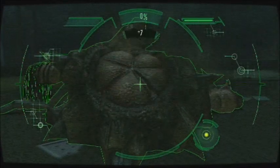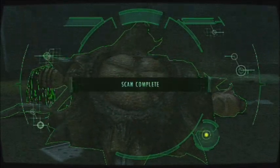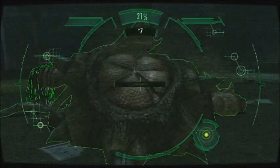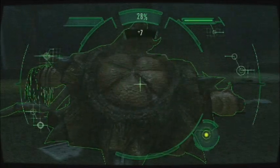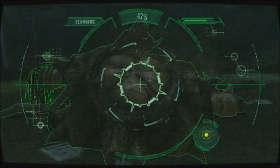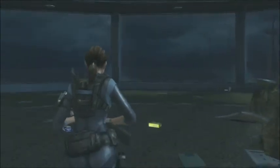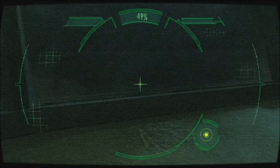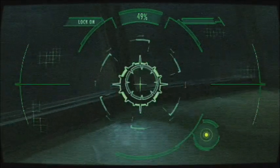Let's see what we got here. Multiple scans — each has 7%, for a grand total of 49%. And according to the Genesis there's something hidden around here. And there it is.